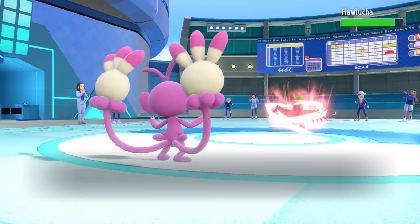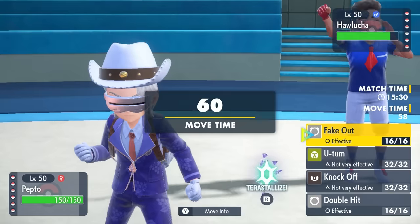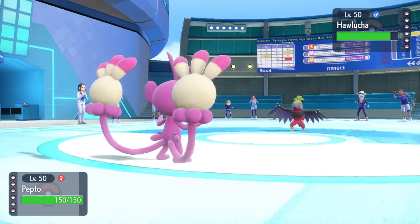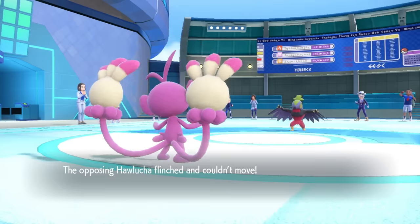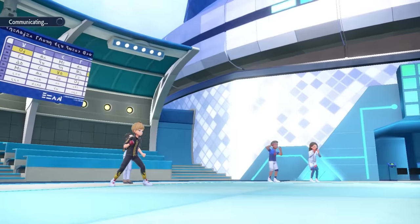With that Swords Dance setup, the scary part about Hawlucha is when it's able to get its Unburden ability active. It'll use up an item - a lot of the time a White Herb after a Close Combat. But I can take this chance to go for a Fake Out with Ambipom, and I actually get a critical hit, which is super nice because that knocks it into range to be easily taken care of.